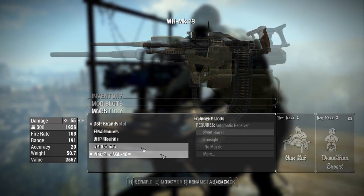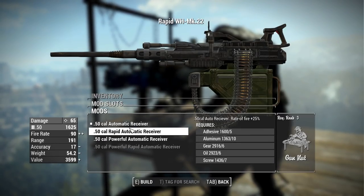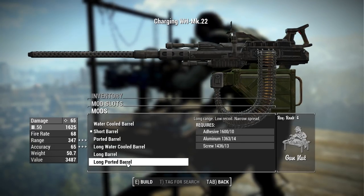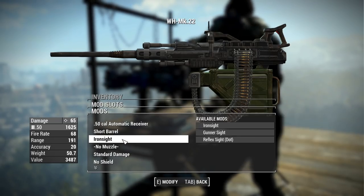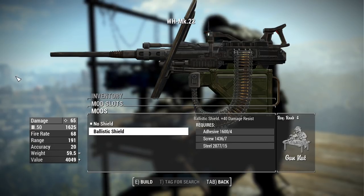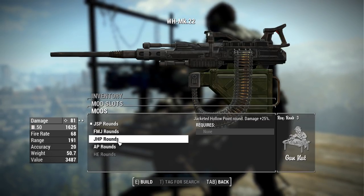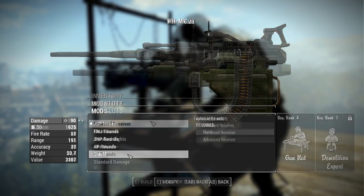For the Mark 22, receivers are automatic, rapid, powerful, and powerful rapid. Barrels include short, water-cooled, ported, and long versions of each — just like the other machine gun. Sight options are iron sight, gunner sight, and reflex sight as before. Damage modifiers are available, the ballistic shield returns in a completely new style, and ammo options are the same: JSP, FMJ, JHP, AP, and high explosive rounds.